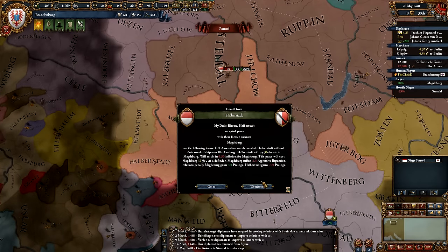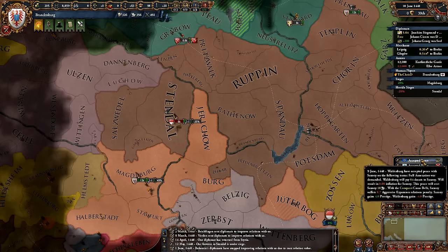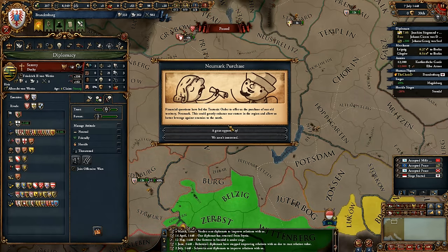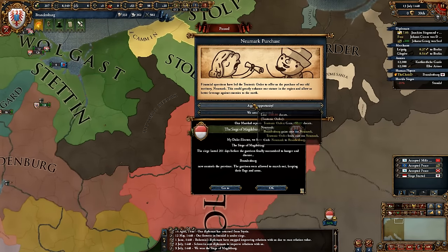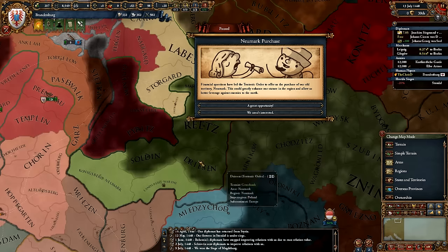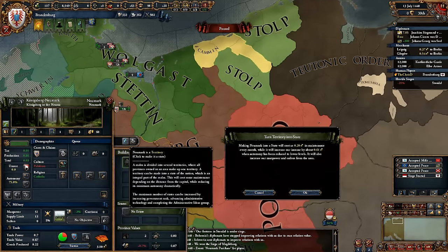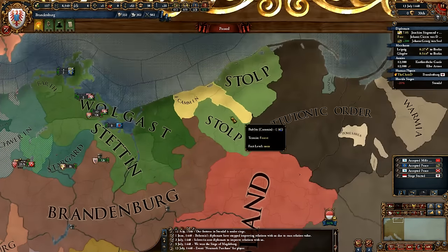Let's just work on getting ourselves nice and big so that we can do things. Oh, you won and you annexed them — ha! You didn't get them as a vassal, well that's good news. But once I win this siege, then yeah, it'll all be good. There is a lot of crazy stuff going on over there. This is apparently a historical event now — the Newmark Purchase. Financial questions led the Teutonic Order to offer us the purchase of our old territory, Newmark. It costs 100 ducats and we get the core on Newmark. Hello, we have Newmark now — may as well make it a state. Now we're suddenly quite a lot bigger.